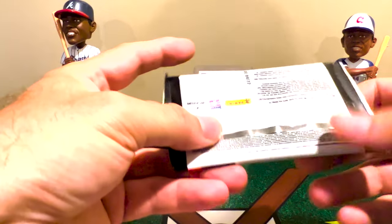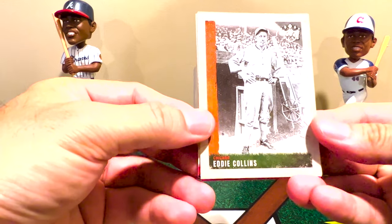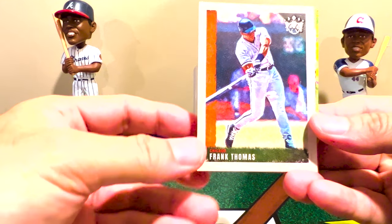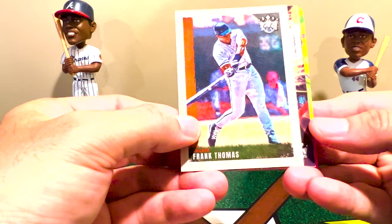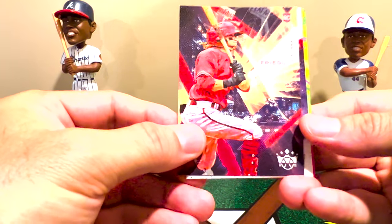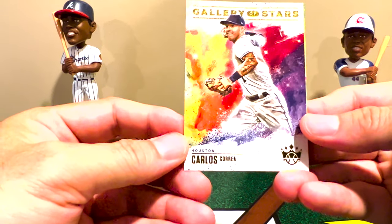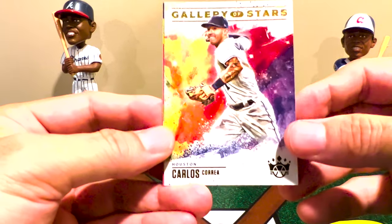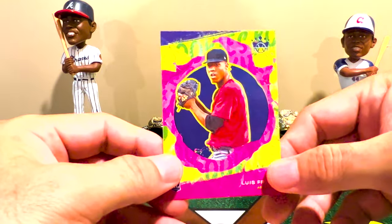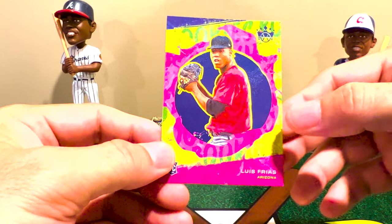Pack four — rookie on the back, Eddie Collins on the front. There's Cedric Mullins, then Frank 'The Big Hurt' Thomas, and another rookie Level One — TJ Friedel. For a Gallery of Stars insert we pull Carlos Correa; I mentioned him with Houston but he is now with the Twins. That's yet another unnumbered insert — almost a different insert per pack. We end with a Level Two Luis Frias.